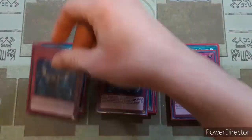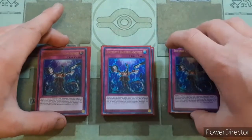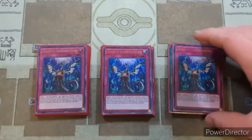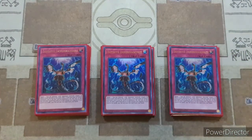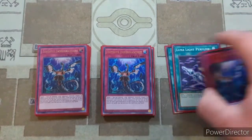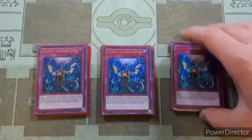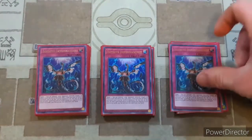Then going on into three copies of Infinite Impermanence. The reason for this is to shut off big floodgate cards like Vanity's Ruler or to bait out a negate — that way you can go ahead and use either Forbidden Droplet or Dark Ruler No More. Or just in case your opponent has that one single negate you need to get rid of, then you can attack into it with one of your Lunalight Fusion Monsters.